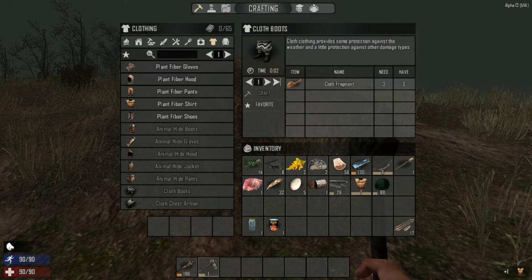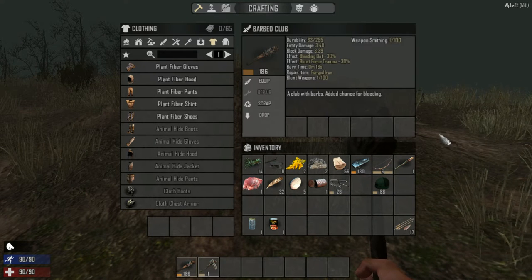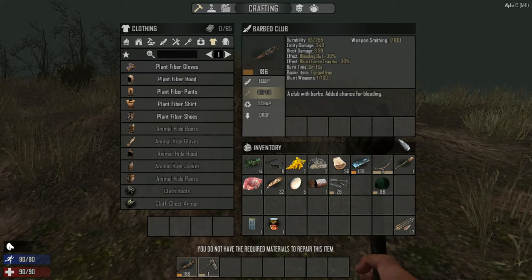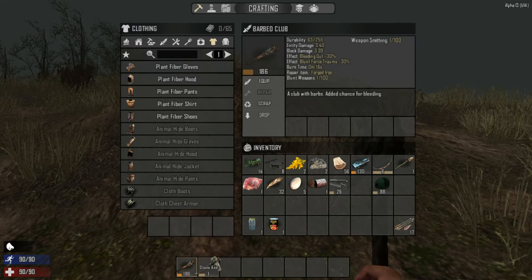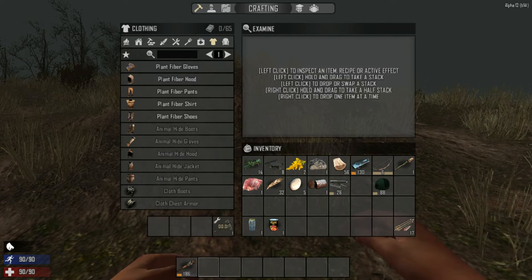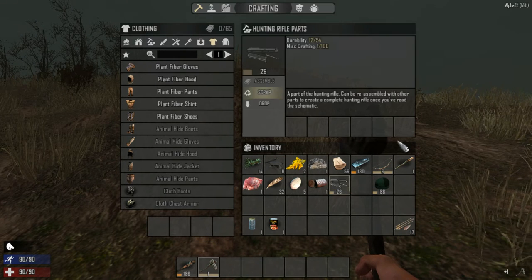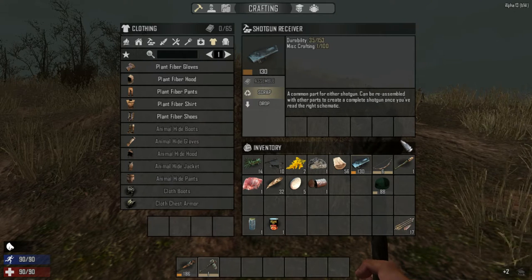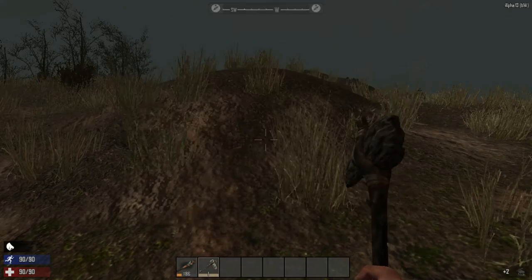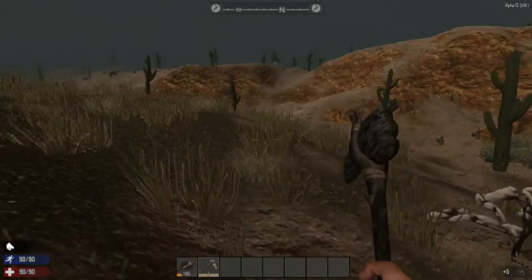We can left click and equip. We got armor! How do we repair this? Forged iron — let's repair this bad boy. Hunting rifle parts, these are crappy — let's scrap those. This is orange — scrap that too, we don't need it right now.